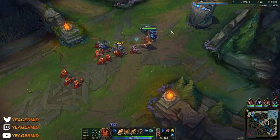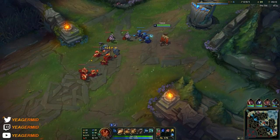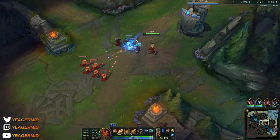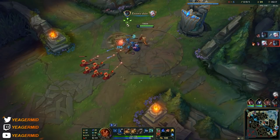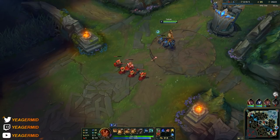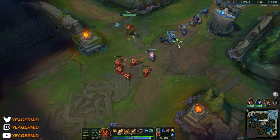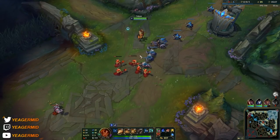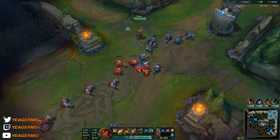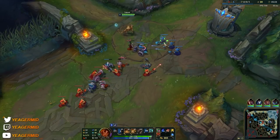Originally before the rework, the entire point of Taliyah was just to permaroam — you'd shove the wave and roam. You can still do this right now, but be careful because this champion is extremely weak in the early game. You want to farm up, get to around level 9, and that's when you really come online, because that's when you have your Q fully maxed out, making it a lot easier to wave clear and dealing a lot more damage.